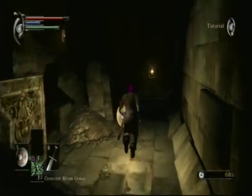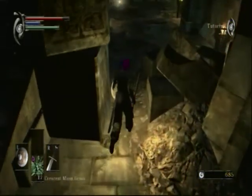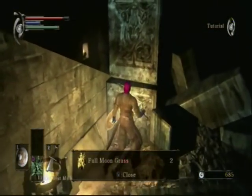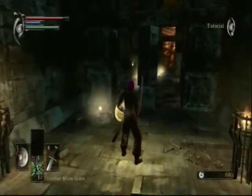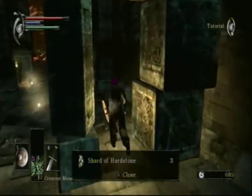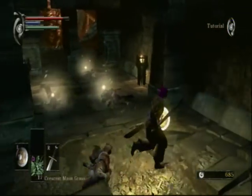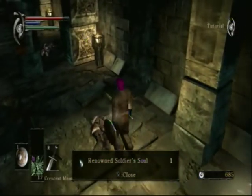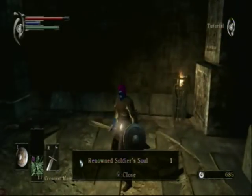You get some full moon grasses — basically this is just a little bonus area that gives us a few items to start out our quest. We get quite a few full moon grasses, which are very useful healing items — one of the higher tier healing items. The only ones better are the new moon grasses and the dark moon grasses, which we'll get into later. We also got shards of sharp stone, which are used to upgrade weapons and shields.